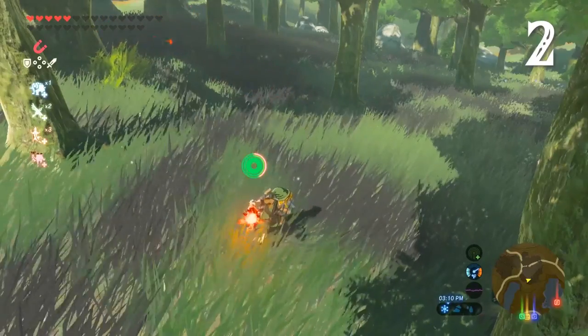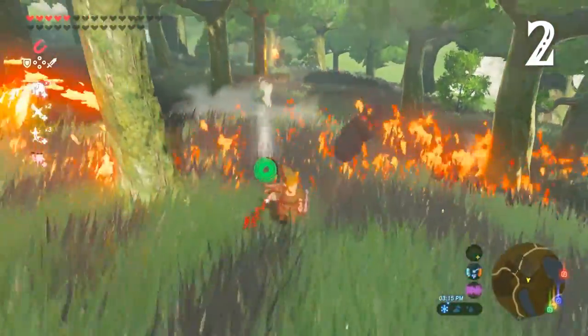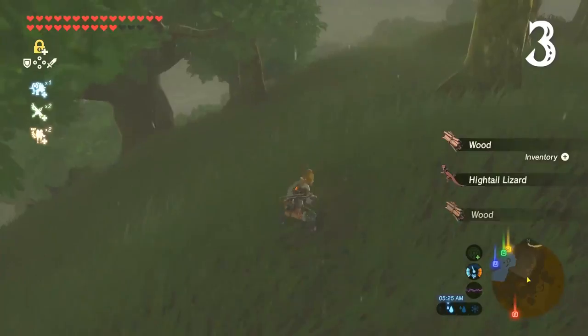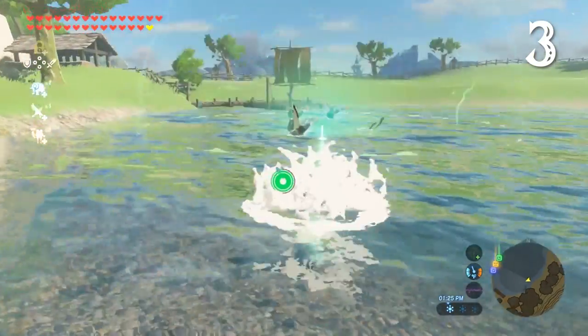You can torch grass too. Burnt grass will become blackened, giving a visual indication of your pyromaniacal tendencies. Insects and lizards live in the grass as well. In fact, wherever you go, Hyrule is bursting with native life.